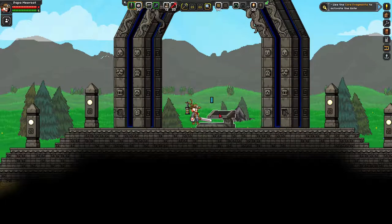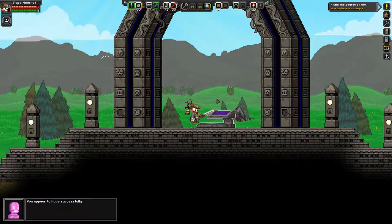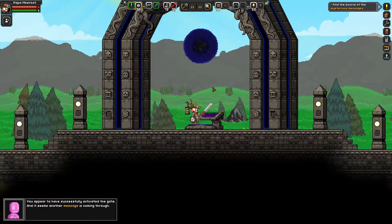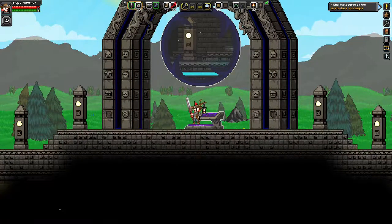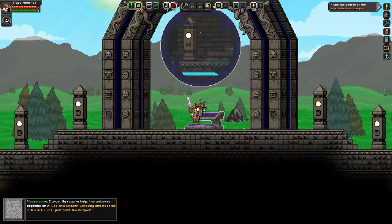Here we are at the portal. It requires 20 fragments - activate. 'You appear to have successfully activated the gate, and it seems another message is coming through.' Then: 'Please come - I urgently require help. The universe depends on it. Use this ancient gateway and meet me at the Arc Ruins just past the outpost.'